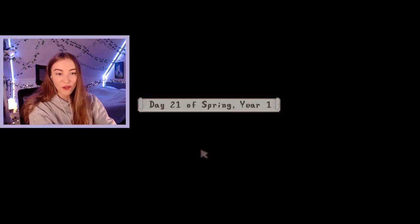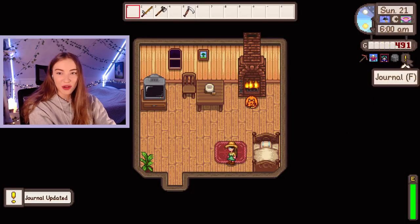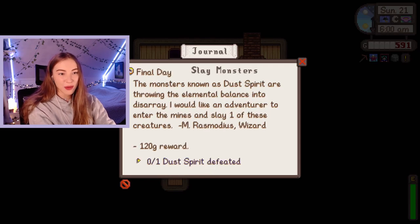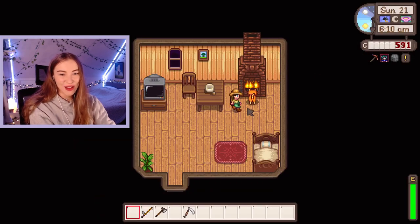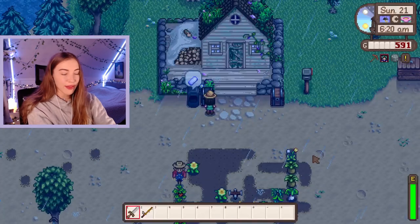Day 21 of spring - it's raining! Oh my gosh there's so much going on. Our coop is done! Can we afford a chicken? No, we need to make enough money to afford a chicken - that is our main priority today. We still need to go and get a dust sprite so maybe we should do that first and then spend the rest of the day fishing in the mountain lake. Let's say hello to our kitty. Gonna bring my fishing rod and my sword and just try and get a dust sprite real quick and then fish.